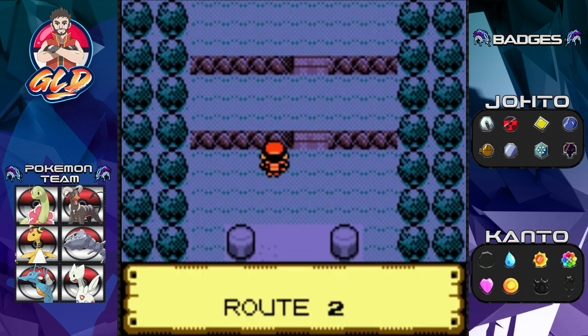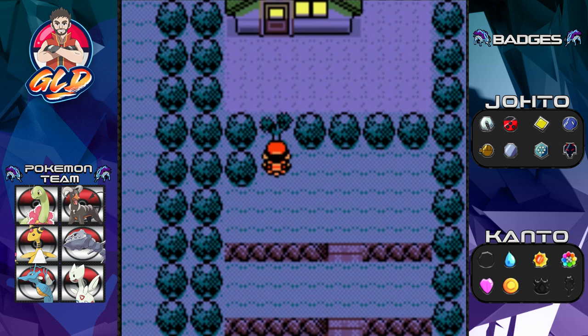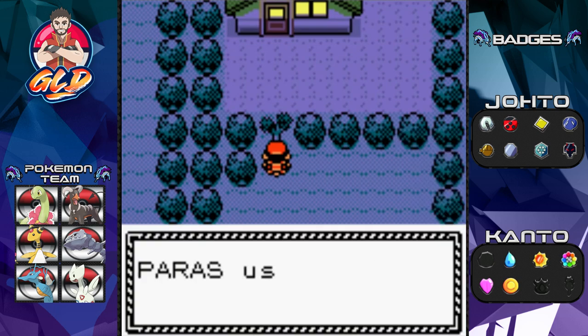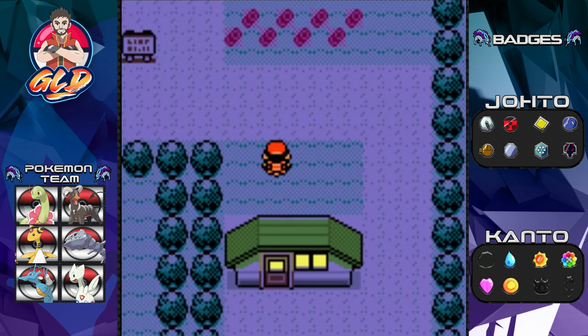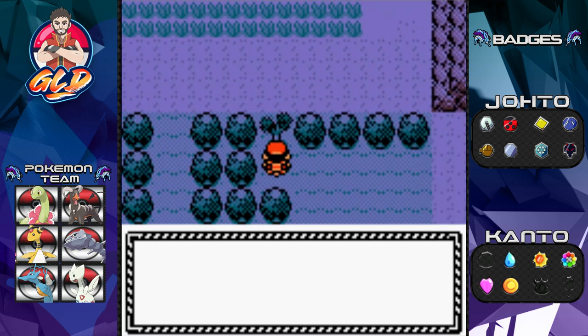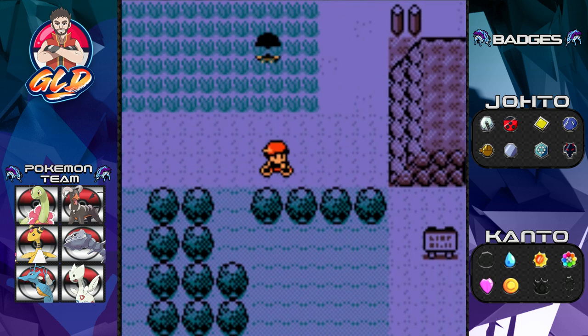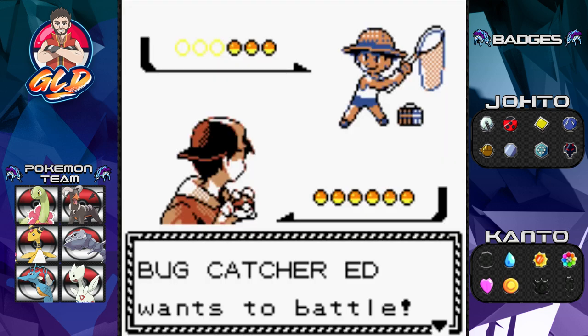I did say a few episodes ago that I finished the whole Kanto portion — the gym leaders and all that — within one day. The next day I learned the hard way how to battle Red. I managed to beat him, but it was a mission. And yes, this guy wants to battle.